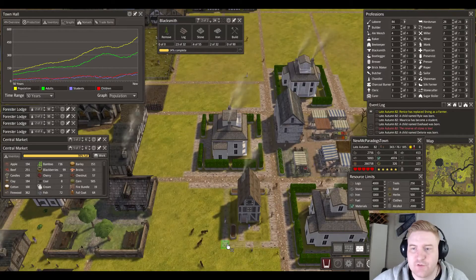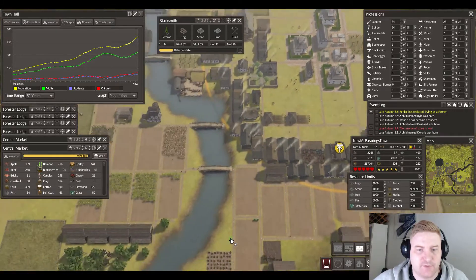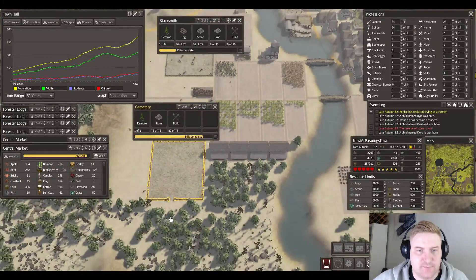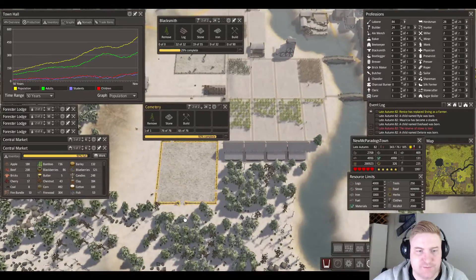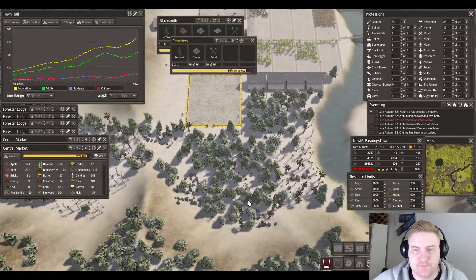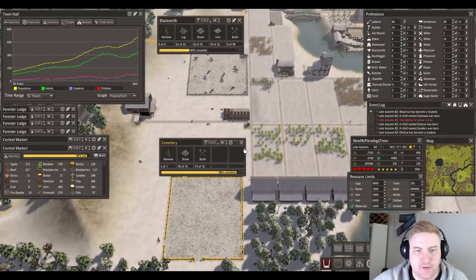The rest of stone is low because I'm building the graveyard, which is almost up and running. I did get some extra stones from down here so we should be okay. Graveyard is done.